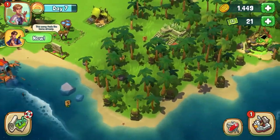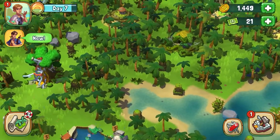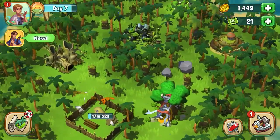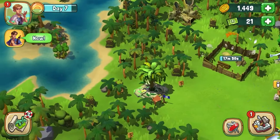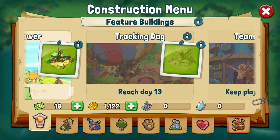We have a cozy camp now, and it's time we expand it further. But where to start? First, let's go over the different types of buildings and what they are used for. After opening the construction menu, you will see a row of tabs at the bottom. Each of these tabs contains the buildings of a certain type.